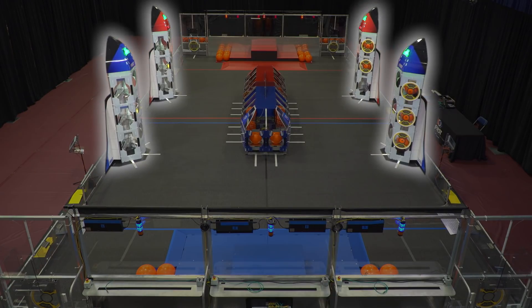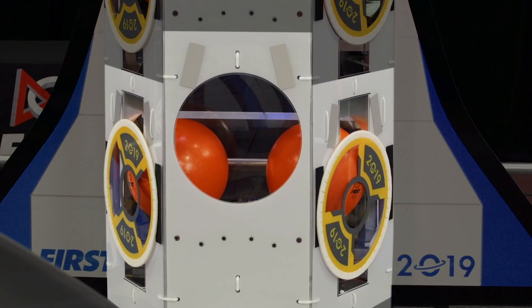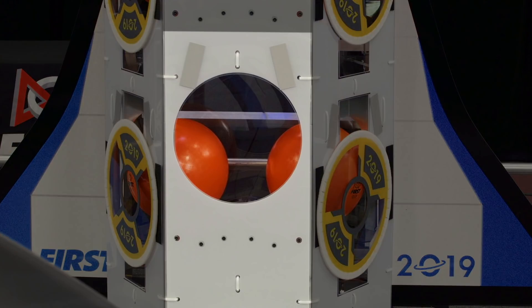Each alliance has two rockets on their half of the field. Each rocket has three levels and a nose cone. Be careful of the rocket bins when designing your robot. Each level of the rocket is made up of two cargo bays for storing cargo. Cargo is entered through the bay through a circular port on the front face of the rocket.